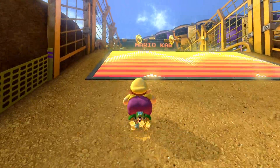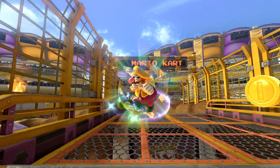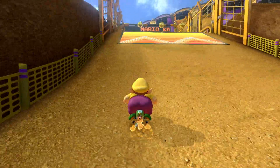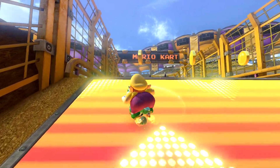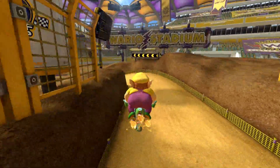On this ramp right here, you want to trick as early as possible and make sure you trick to the left. Outside of gliders, airtime in this game is very slow. So the earlier you trick on this ramp, the lower your trick will be — make sure you're tricking as early as you can, as that'll give you less air. Also make sure you're tricking to the left, as that'll catapult you to the left and give you a much better alignment for the upcoming turn.